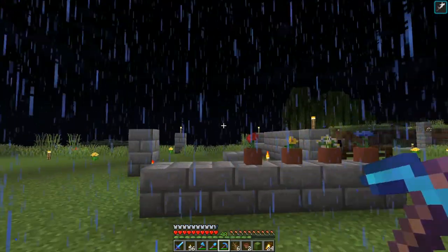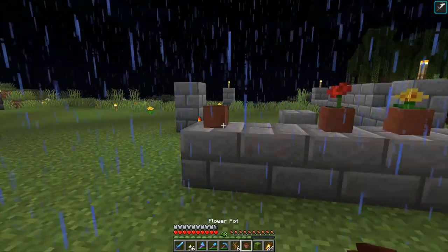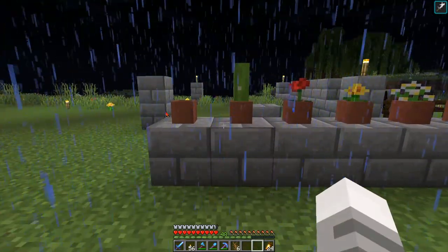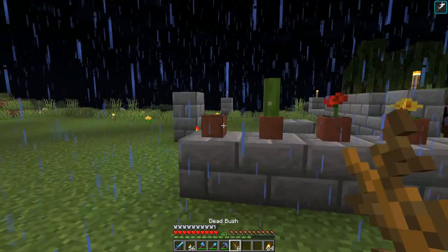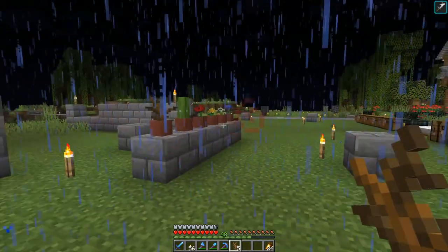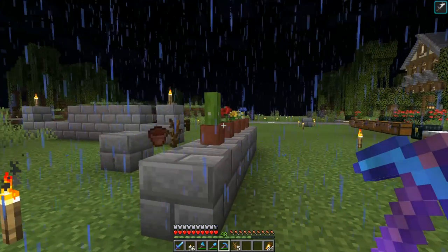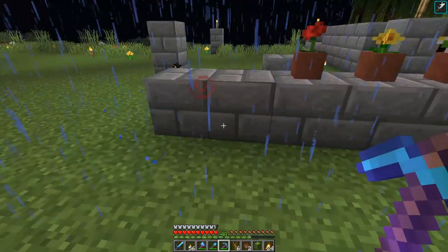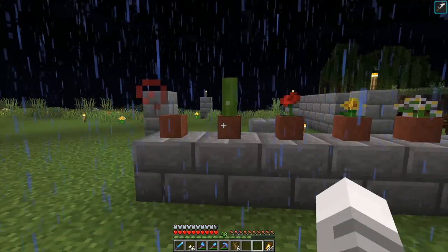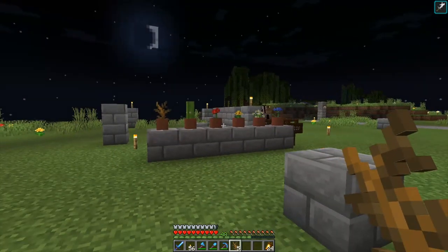Okay, here we are back in Avalon and of course it's nighttime and raining — like it always is. Let's try our cactus again now that we're back here. And yes, of course it works! Why didn't it work out there? Sometimes... Let's try it again. Was it some kind of fluke between the biome? I have no idea. No — it works. And dead bush? Yep, that works too. All righty!